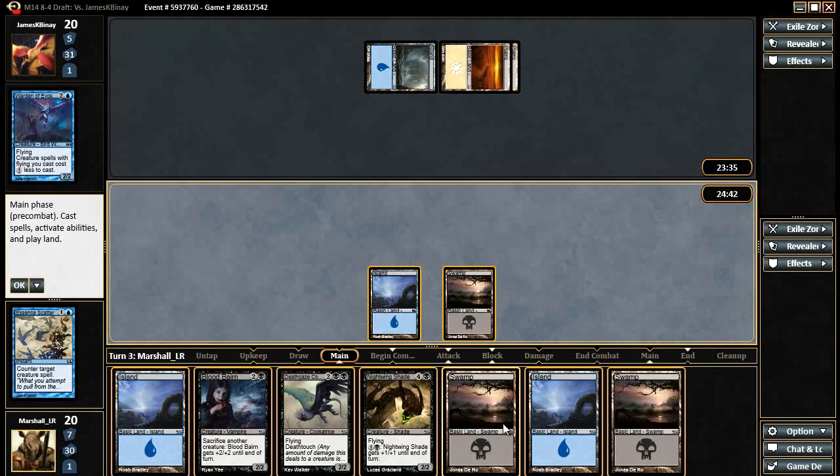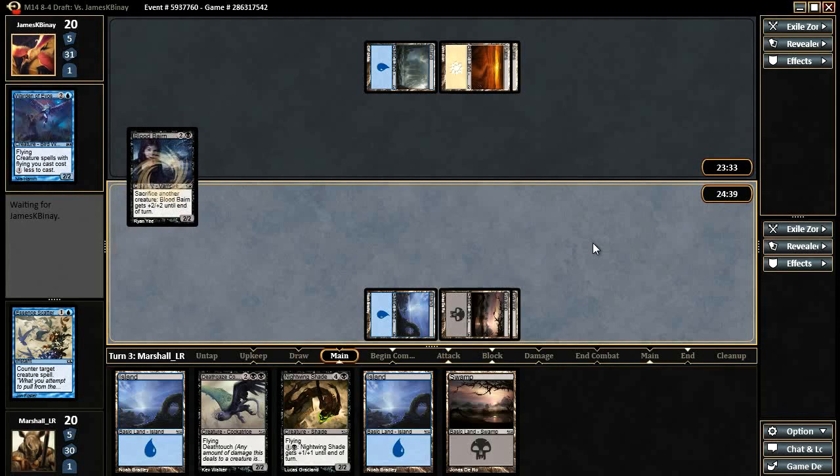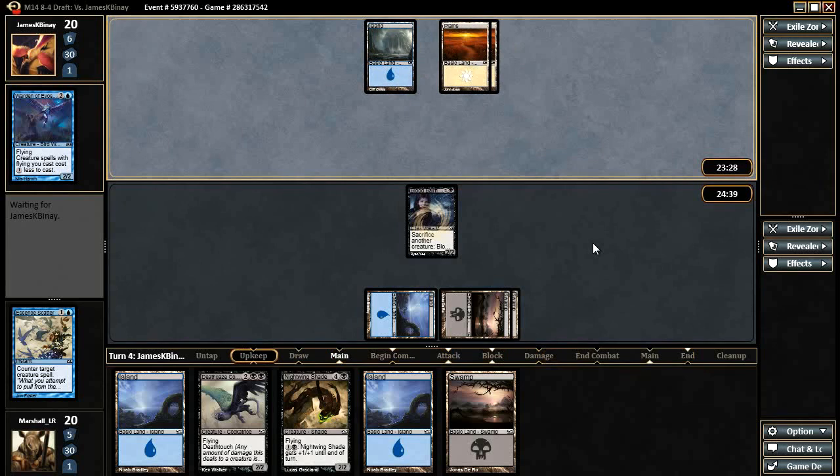No reason to get cute — we'll just run out the Blood Baron here and pass the turn back. Now we're just going to look to curve out on him and hope that our Deathgaze Cockatrice and Nightwing Shade are more powerful than whatever he can do.